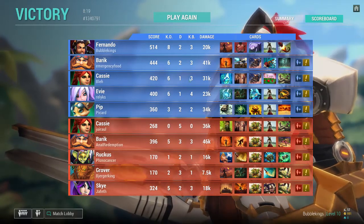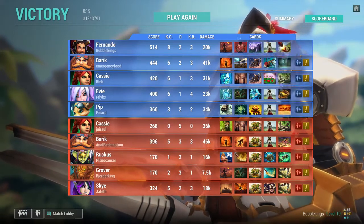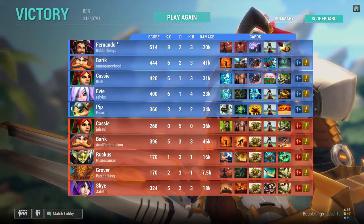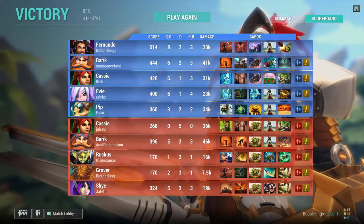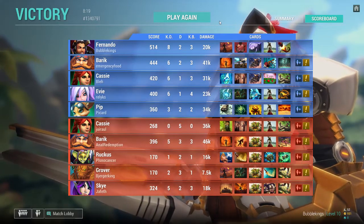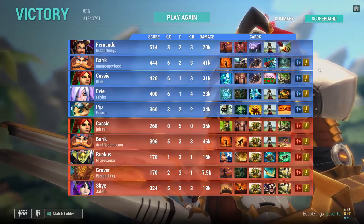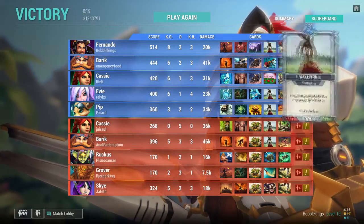We didn't do much damage — we're only slightly less than Eevee — but I think we tanked a lot of damage. I really need them to show a damage tanked stat. Damage absorbed would be really good as well, so you can see how much damage you absorb with your shield. You could see on Ruckus how well he uses his ultimate by how well the damage absorbed is on the team. Some stats like that would be really interesting — maybe a second menu where you can switch over to see different stats, or switch between cards and more stats.